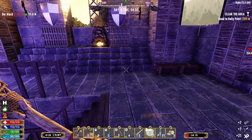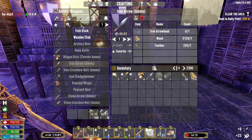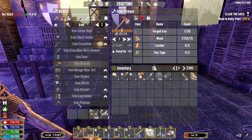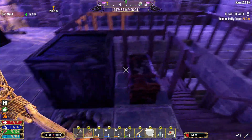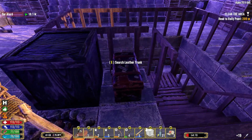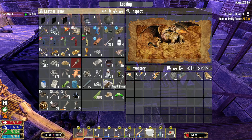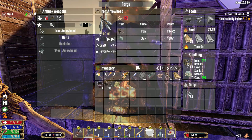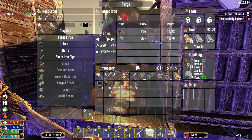The next thing I need is better tools. I need to make an iron fire axe — 30 forged iron. Holy god. And 30 forged iron for a pick too. I guess that means I'm gonna have to go harvesting some iron because I don't have enough. How much iron can I get out of this? 11? That is not gonna be enough.